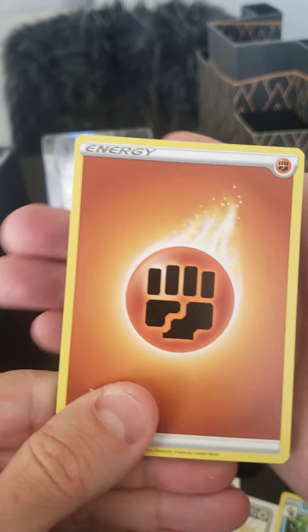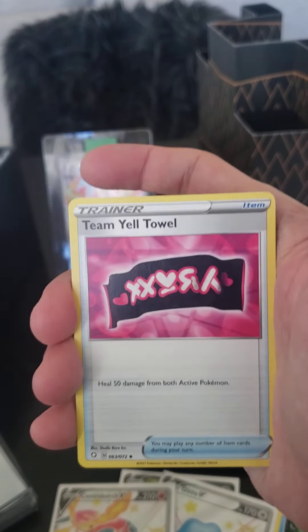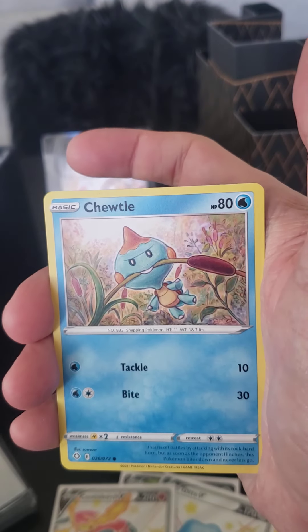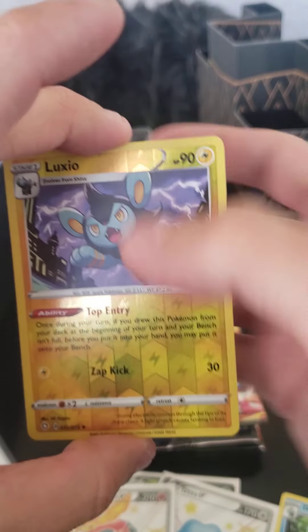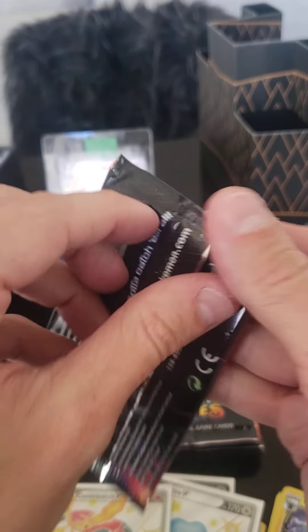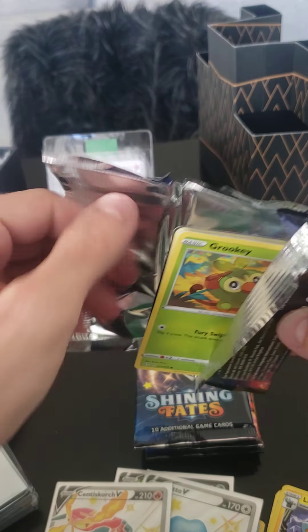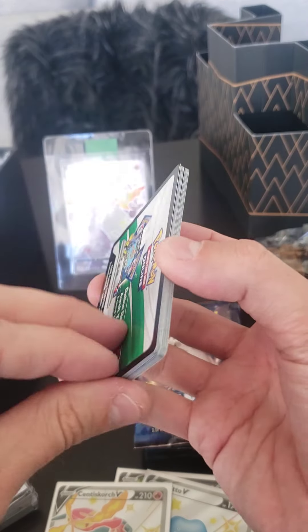Pack 4. Psychic, Fighting. Dartrix, Gym Trainer, Team Yell Towel, Nickit, Eevee, Gossifleur, Chuddle, Morpeko. Reverse Luxio and a Manafee.